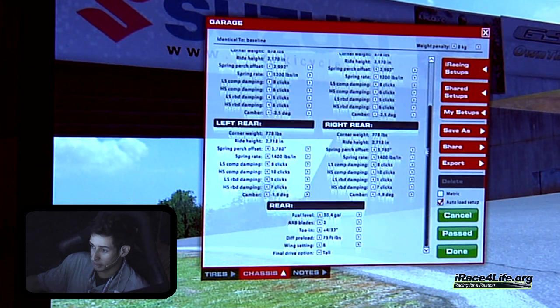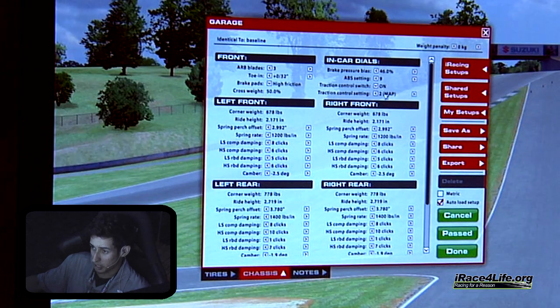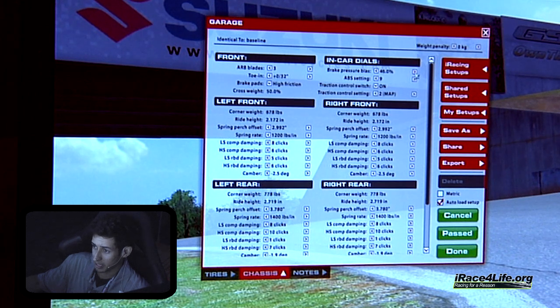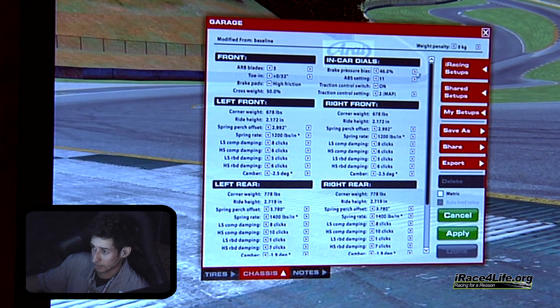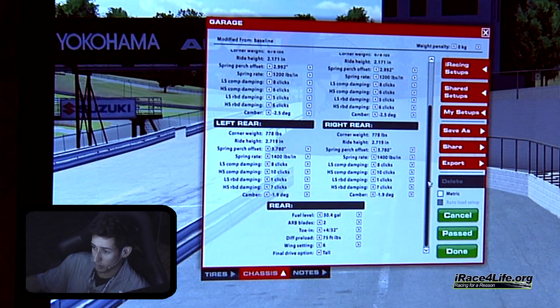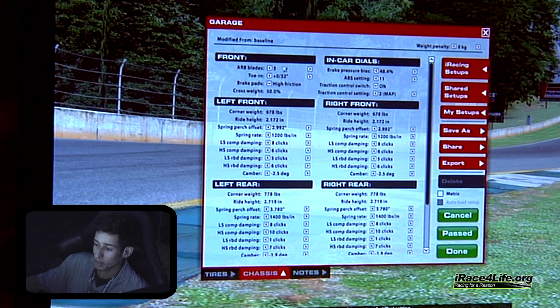So we've got our Ford GT set up here. Traction control — you've got either on or off, we'll keep that at 2. The traction control only goes in increments from 1 to 3, whereas the BMW had a little bit more. We'll run full fuel to keep it constant. Same thing here with this car — I like running the ABS at 11 and brake bias at 48.4. For ARB, the Ford GT only goes up to 4 in the rear and 4 in the front. We'll keep it even at 2 — it's going to make the ARB a little softer and the car will roll a little better mid-corner in the medium-speed corners.